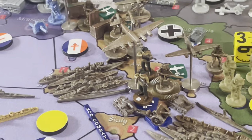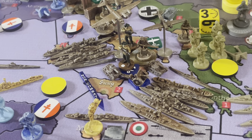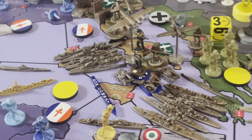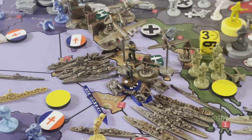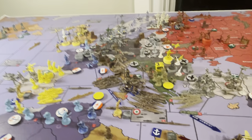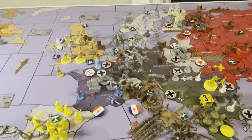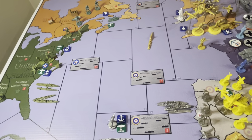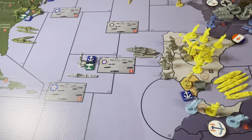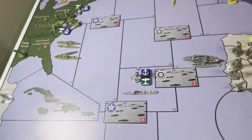Rome used to be a victory city, meaning that if the Americans or the Allies captured Rome they'd win the game if they held it for one full turn. Well, that historically did not happen at all — lots of other things happened with Italy. For those who are not familiar, the map logistics in the Atlantic make it very difficult for the Americans or the British to make it to Gibraltar.